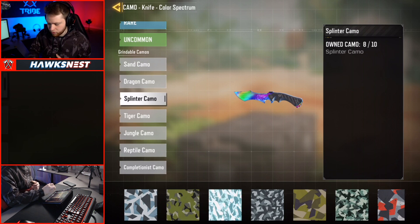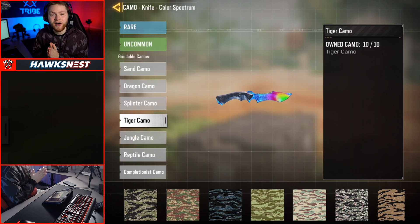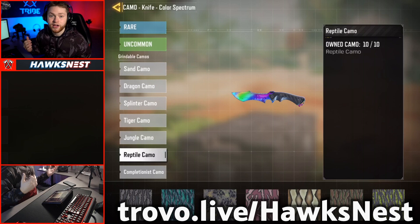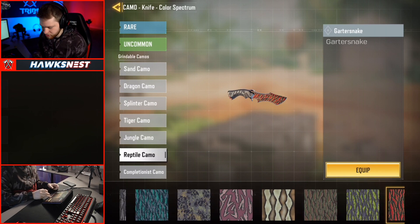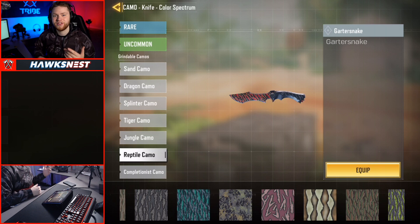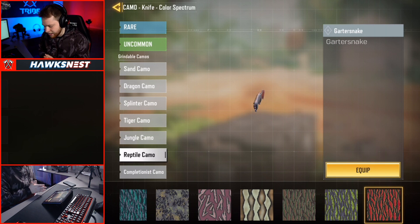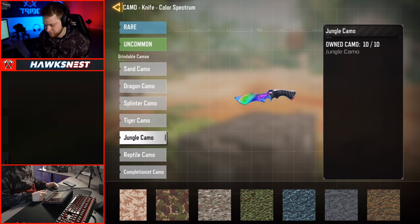I want it to be quite a bit of a challenge to actually get gold on each individual weapon. Also, I'm going to be streaming all of this live on my live stream channel, which will be linked below. So the Reptile camo required getting three kills without dying — basically a three-killstreak with just the knife — and you had to do that 30 times. That one was probably one of the harder ones. My advice: get three kills then die immediately to reset it, because going on a six-killstreak doesn't count toward the challenge.